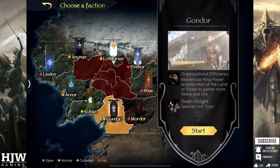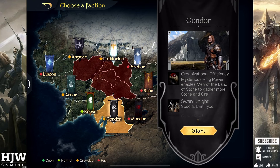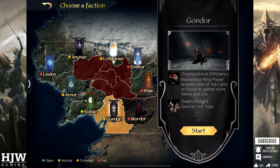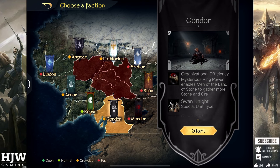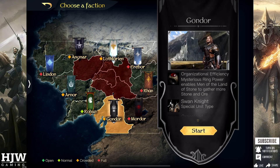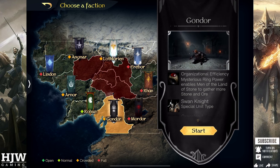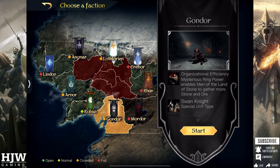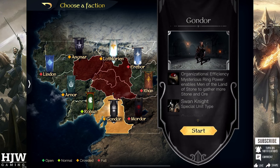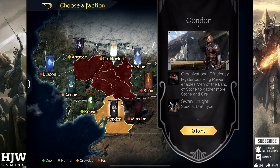Next is Gondor — the men of the land of stone gather more stone and ore. What this does is improve your Gather specifically — not Extract — only the gathering of stone and ore by 10%. This can be very useful as it can help you get out of a bottleneck if you're using a lot of ore, which you likely will be conscripting tier 4 units like the Swan Knight or Guardian which tend to be more ore intensive, though it's not particularly useful if you need more grain, so again fairly average in my opinion.